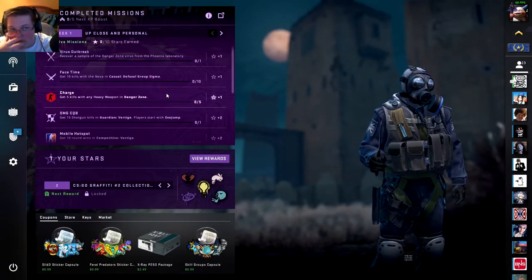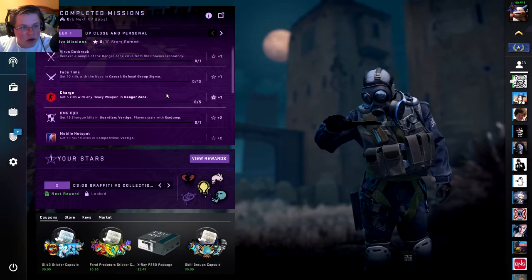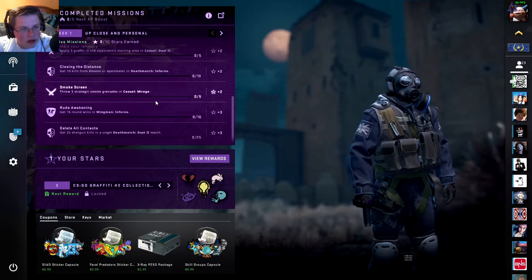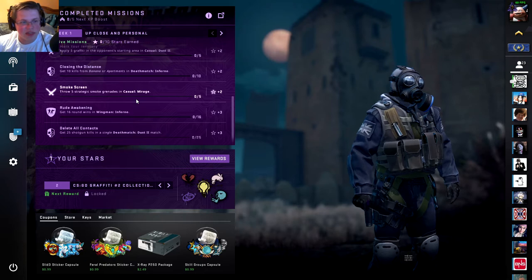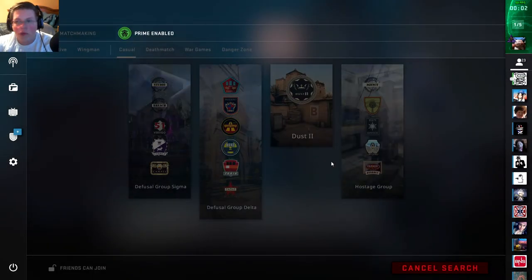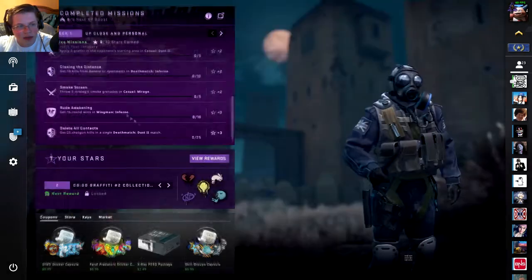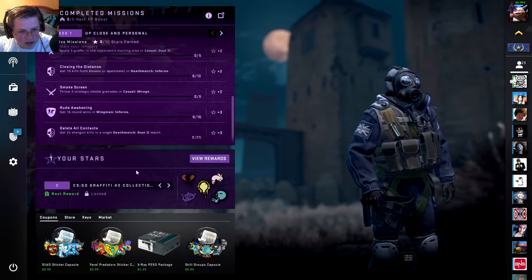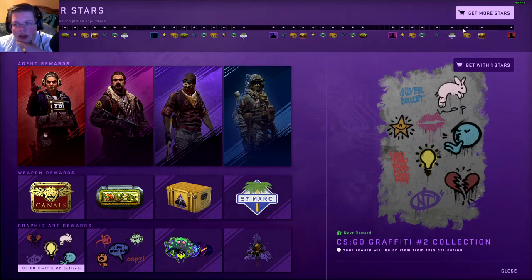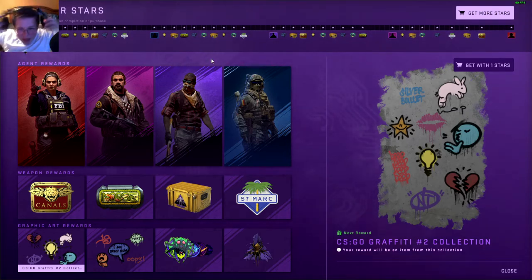So we have missions — these are just like standard missions. Throw five strategic smoke grenades. And it sets up the mission for us, that's kind of cool. Let's see your stars, view rewards. Oh, so this is kind of like a battle pass system — did they really include a battle pass? And it gives you a Shattered Web case — there's a new case!